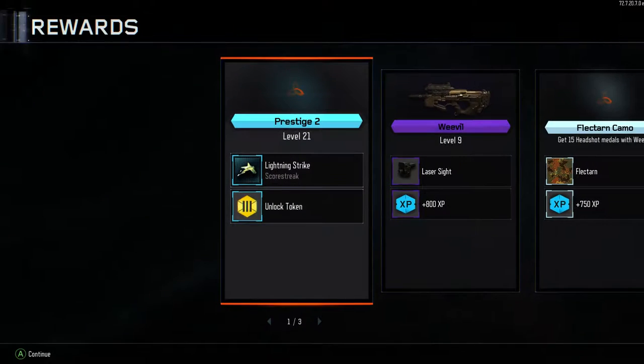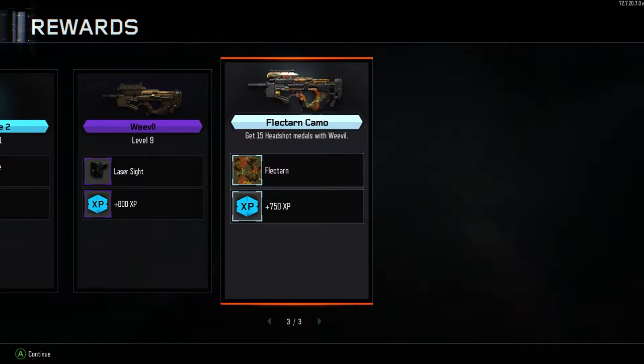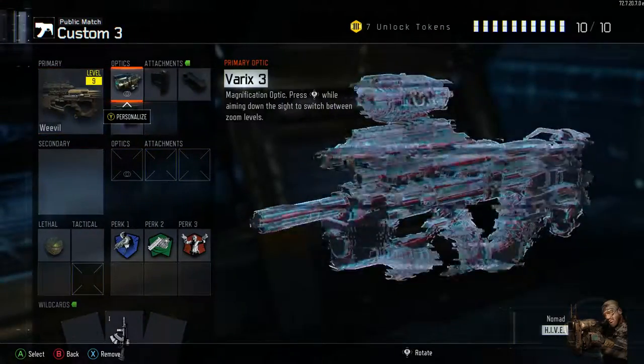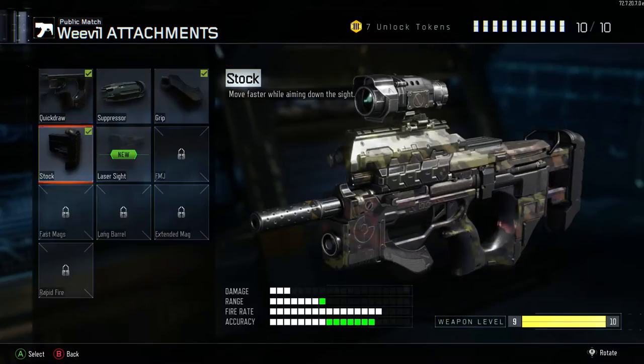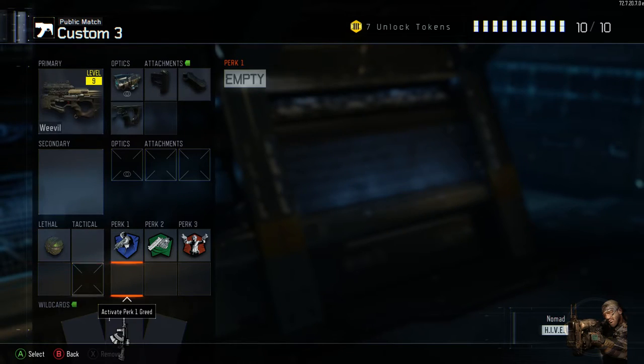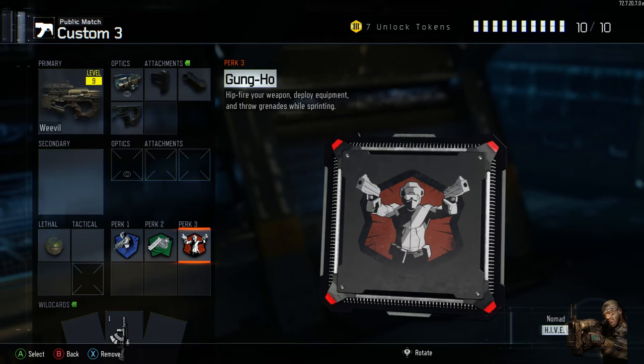But there it is guys, that's the class. Before I end, I'll go over that class one more time and show you exactly what it is. Varix 3 — I was right, it is the third sight. We had the stock, we had the grip, and we had the quick draw. And if you want to know what else I was using: I was using a SimTax, I was using Ghost, I was using Fast Hands, and I was using Gung Ho. Hopefully you enjoyed the video.